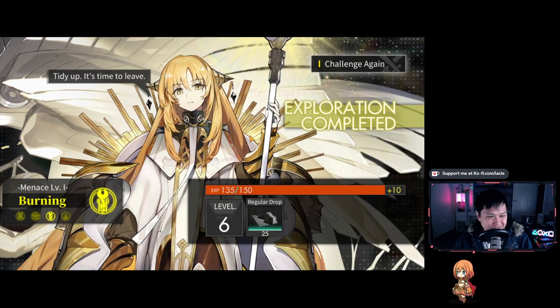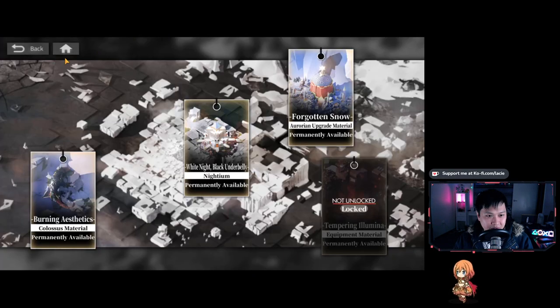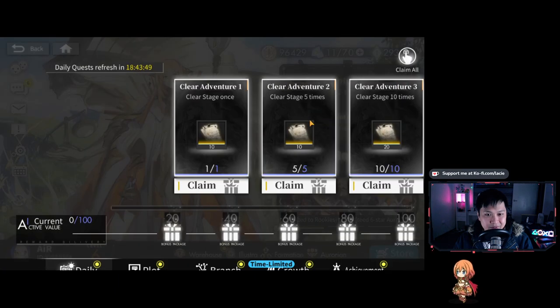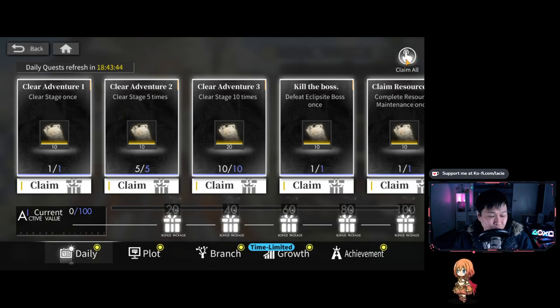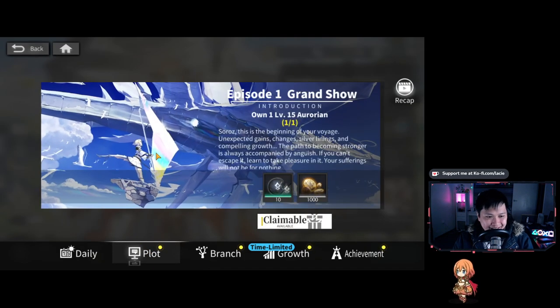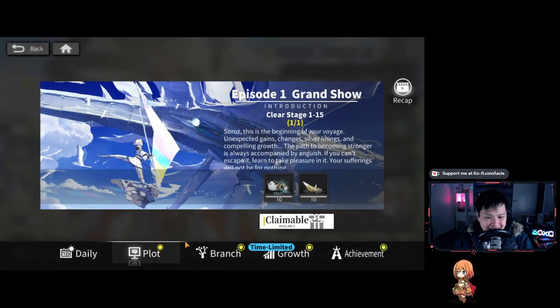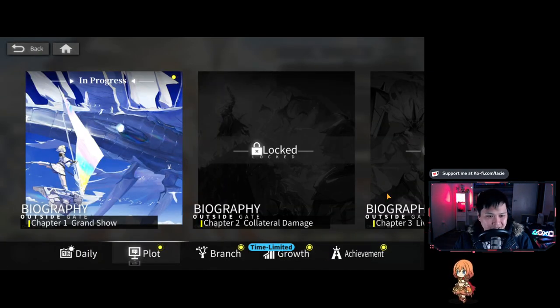I hope you guys enjoyed that early game gameplay. Now I'm going to get into the rest of the UI. Let's go home and see what else we can do. I'll show you the quest tab — this is just where all your quests live. We've got dailies here, and we have a Claim All button, which surprisingly some games don't have. I smash that and collect all the presents. It's a nice system because you don't have to finish all of them to get the bonus package. We've also got plot quests and other quests where you can claim rewards.